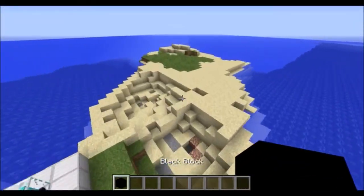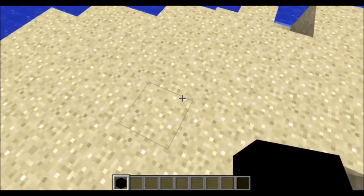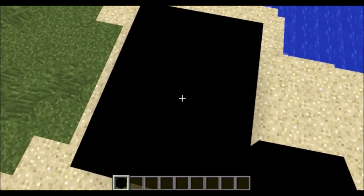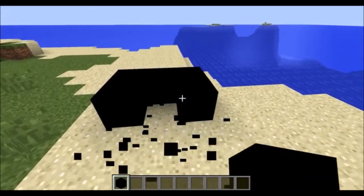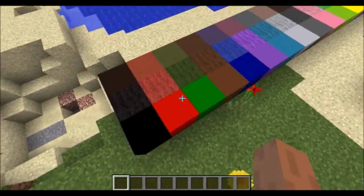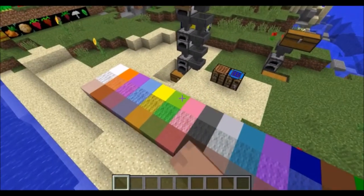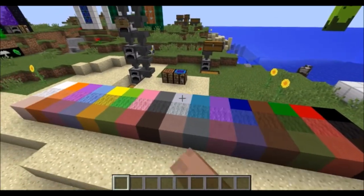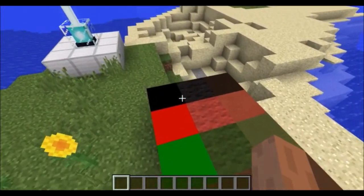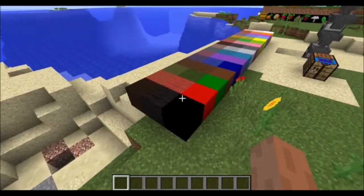Secondly, these blocks of pure color are the purest of the pure. You know how when you're selecting a block you can see a black outline around it? Well, the black blocks — you can't see the black boundary at all. That's the power of the black blocks. They are the blackest black, the white blocks are the whitest white, and red is really, really bright. So those are the blocks of pure color — they work kind of like concrete but they are even more pure in color, and they have absolutely no change in texture. From me placing that black platform, you couldn't tell how many blocks were in a group. I lined up these blocks of pure color with wool and stained clay.